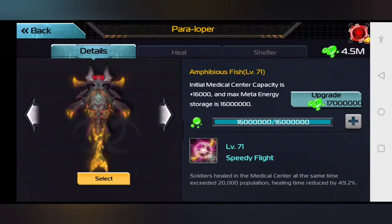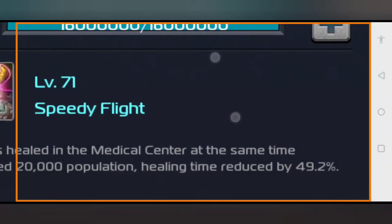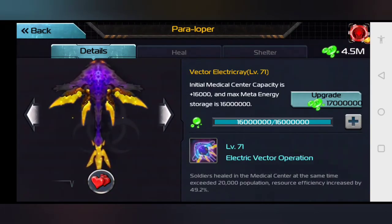This is the Amphibious Fish — this bad boy is a really nice one. It has Speedy Flight: soldiers healed in the medical center at the same time exceeding 20,000 population will have their healing time reduced by 49.2%. So if it would take you 180 days to heal your soldiers, instead it'll only be 90 days. If you get these pets to a high enough level, they can save you a lot of resources, time, and trouble. For me, what I currently use is the Vector ElectroRay, because I mainly do skirmishes and I want my resource efficiency boosted.